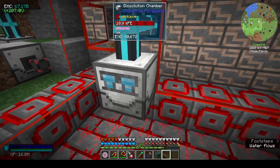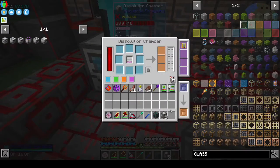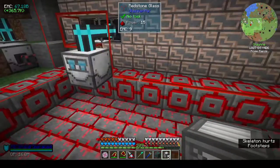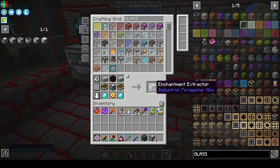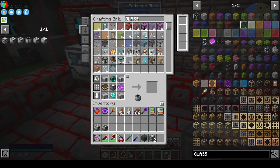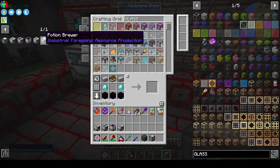I made some advanced machine frames and put a speed upgrade in there because it was taking forever. Let's go from left to right: the enchantment extractor, enchantment applicator, enchantment sorter, enchantment factory, and the potion brewer.